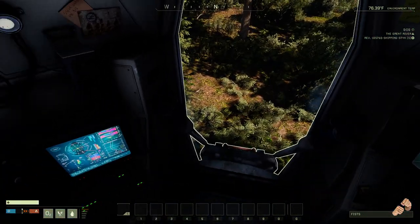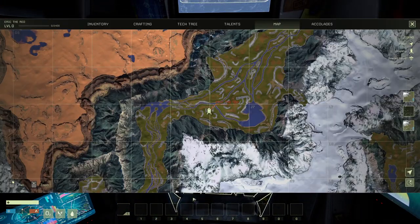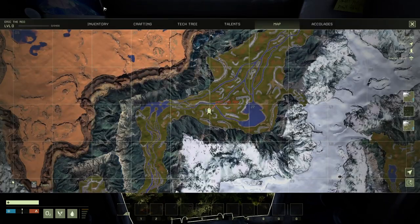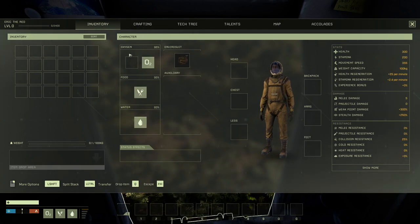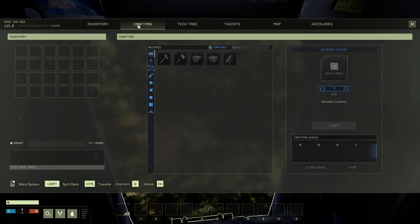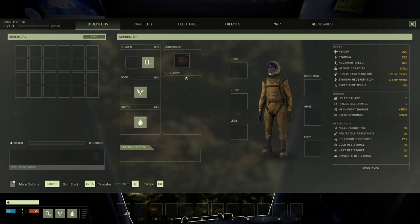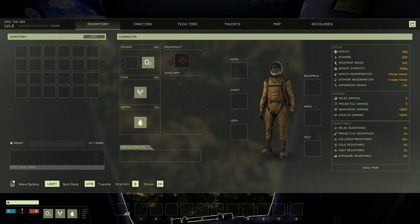We have landed. Before I even step out there and get mauled, I'm going to check the map. It looks like we've landed a little bit west of where I think I want to end up - around this big lake. But maybe for now I'll put my first point at this Y in the road. We need to get tools going right away. Tab pulls up this screen - you have your inventory, crafting menu, tech tree menu, talents, map, accolades. Here's your personal level experience and all your stats - these will increase the more you do.